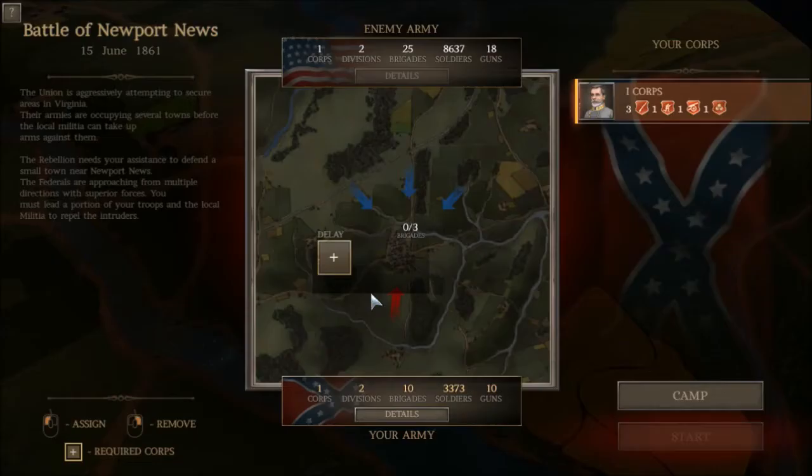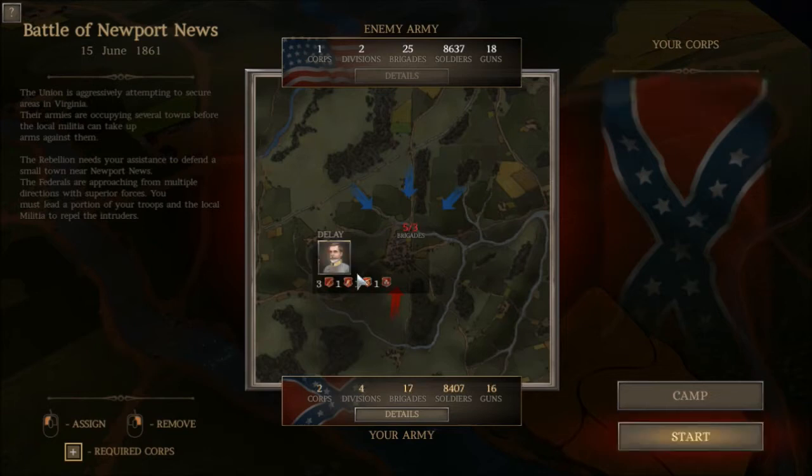We already put together our core for our army. You'll notice that we already have some given troops to us. I get to deploy my core, and I'm going to be outnumbered — which is something you're going to have to get used to with the Confederacy. You will be outnumbered in every battle that you fight. So you're really going to have to make use of your outflanking, your tactics, not exposing your men to too much fire, and really choosing your battles. Let's get into Newport News.